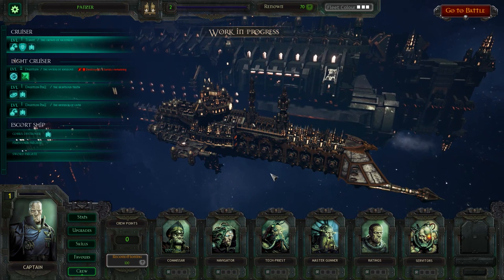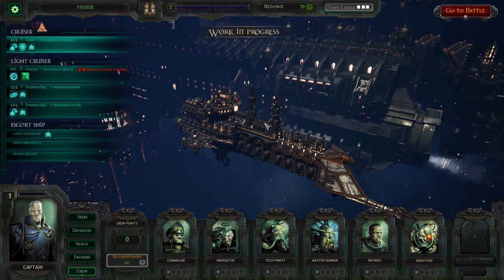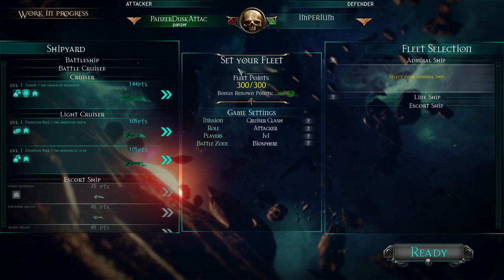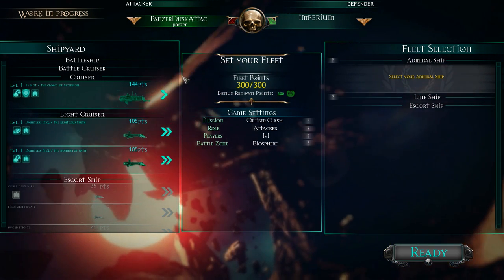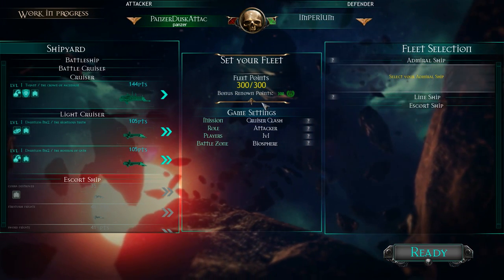When the unit gets demoralised it will try to retreat. In this case they become completely unresponsive. So let's go into battle and let's see how we do. This is the fleet setup screen and we have to choose an admiral ship, and we've got 300 points to choose from.